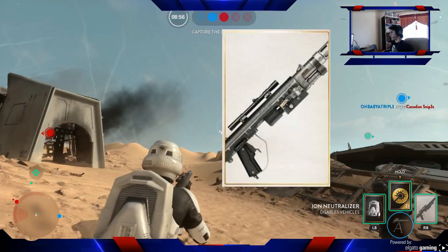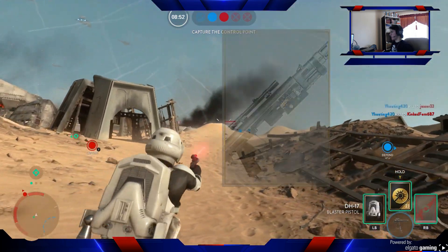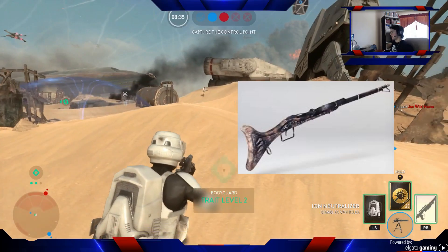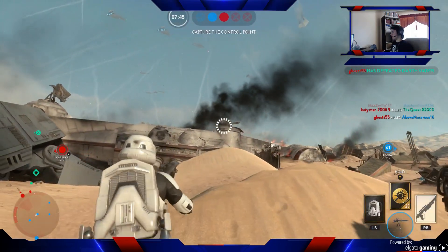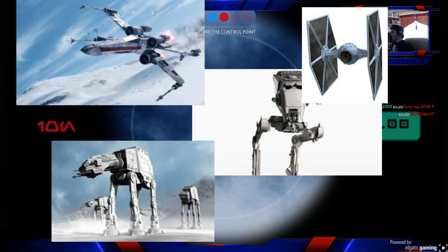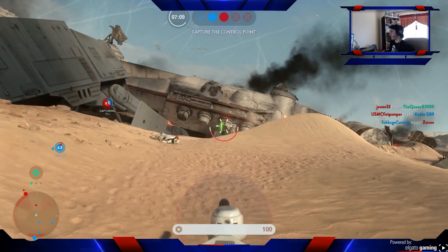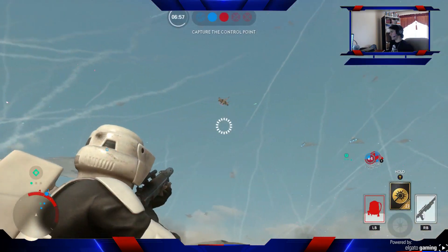The Ion Neutralizer — possibly the most challenging star card to use in Star Wars Battlefront to date. More challenging than the Cycler Rifle star card when this game was released. For two hours, I spent launching seemingly harmless projectiles at infantry, droids, stationary weapons, AT-STs, walkers, rebel fighters, and imperial TIE fighters. Everything I did seemed to get me absolutely nowhere. This card is essentially useless in the game in its current state.